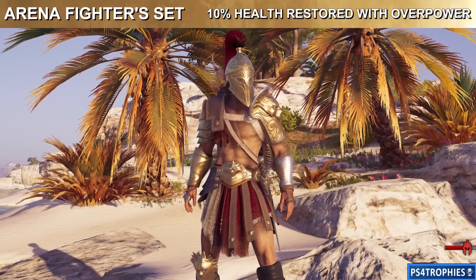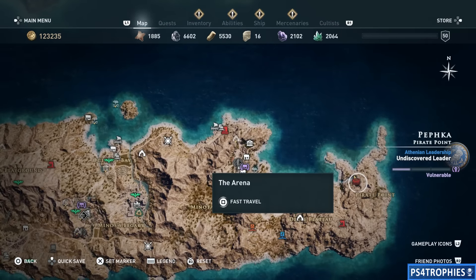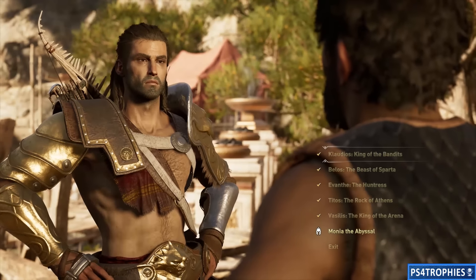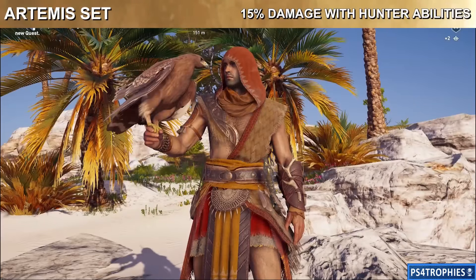Next is the Arena Fighter set — pretty self-explanatory how you earn this. When you equip all five pieces you'll get 10% health restored when you use overpower abilities. Go to the bottom right corner of the map and that is where you'll find the arena. You'll have to go through and complete all the challenges and then do it a second time, so there are two full rotations of battles you'll have to complete.